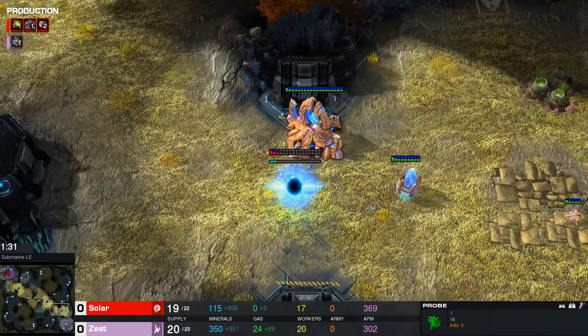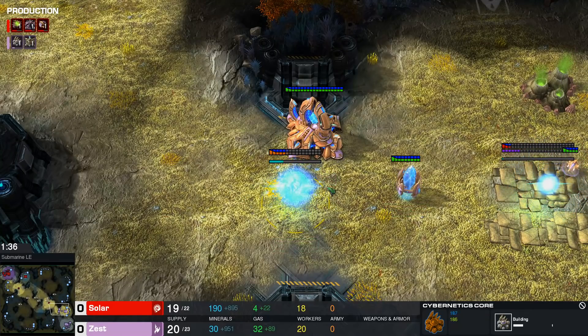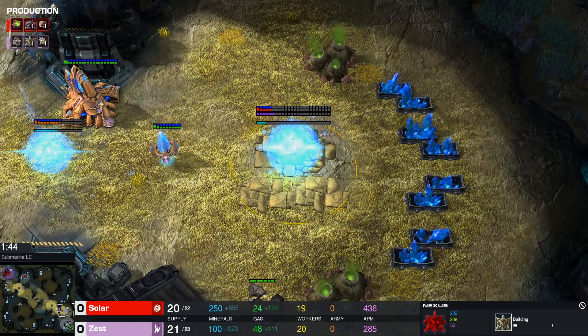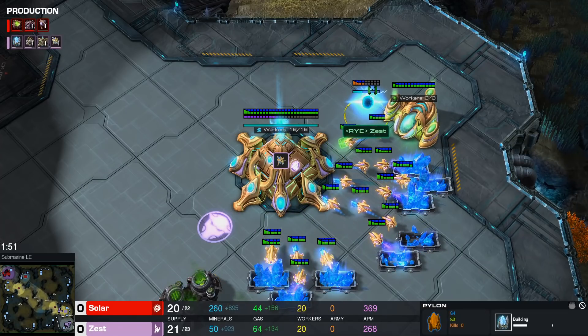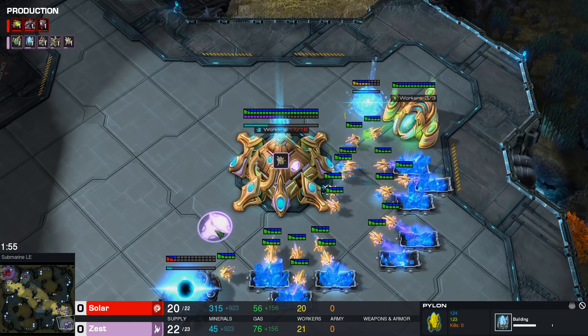We have a Core-first Nexus here. It's important for Solar to realize this: a Core-first Nexus allows the Protoss player to get faster adepts out on the map, faster warp gate as well. But it does have a downside in that it is worse economically, especially in the gas count. The gas is being taken after the pylon, so gas count is going to be a decent amount lower.